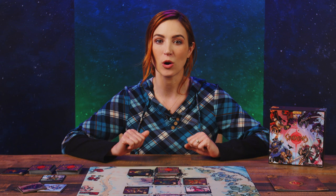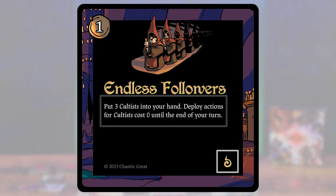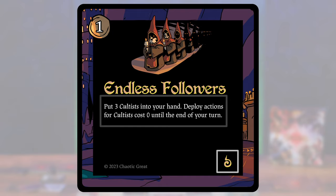Fighters are the main components of the game, and stay on the battlefield until they're defeated. Tactics, on the other hand, provide one-time effects, after which they are discarded to the graveyard. Tactics have a name and tactical art, action costs, ability description, and faction symbol.